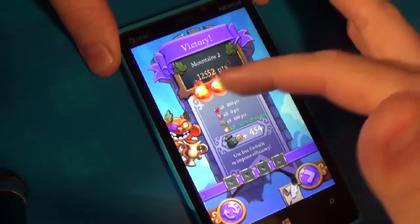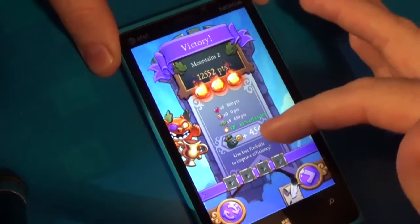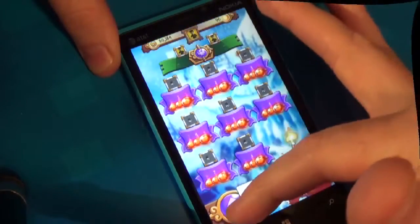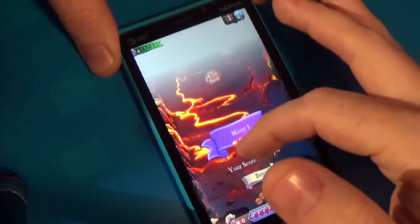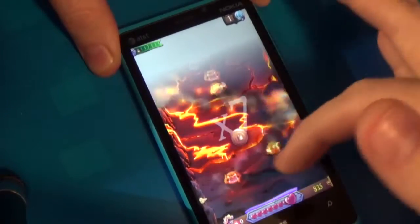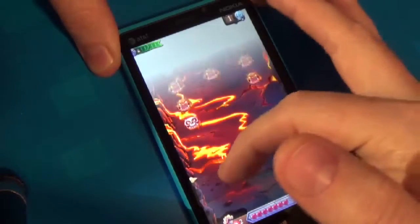Depending on what score you got, you can earn up to three orbs. Then your reward in coins is calculated depending on how many coins you picked up and what all your rewards and score are. As you can see there's not a ton of enemy variety, though some levels do actually have different enemies, like that water-based guy.